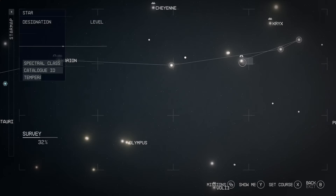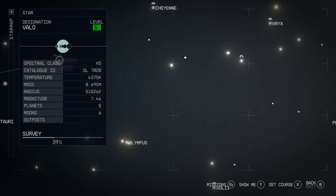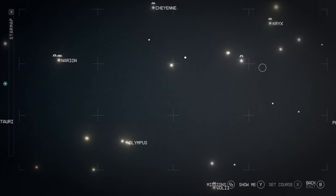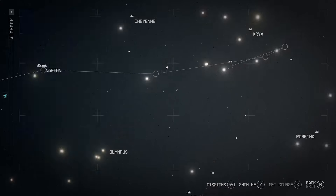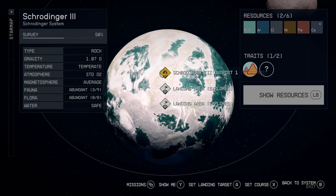There are lots of places you can do this, but I found that the Schrodinger system, just east of the Narion system, worked best for me. Just follow my directions, click into this galaxy here, and you'll find Schrodinger 3 — the north planet just above the sun.